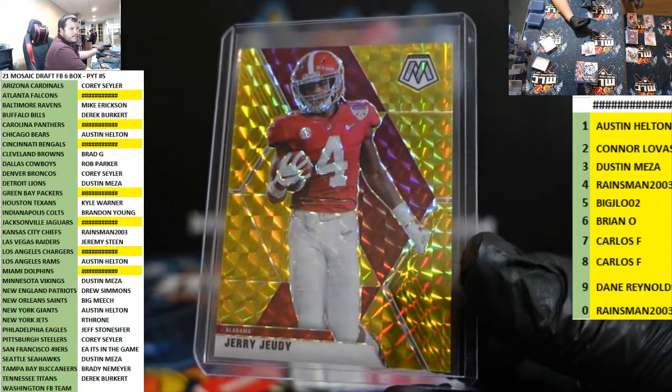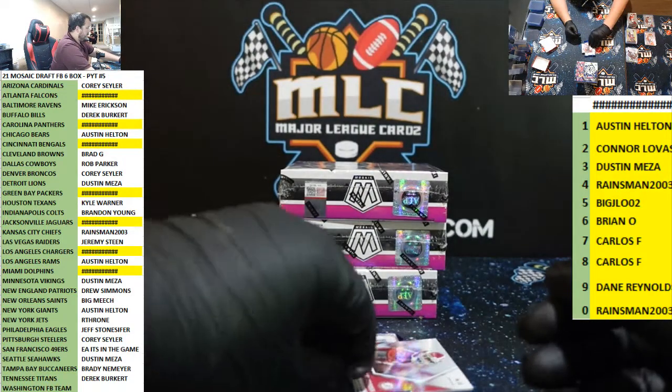Gold Jerry Judy — Denver Broncos, Cory Seiler, two of ten, another gold. Every time I want the Broncos and ask if they're there, Cory has them every freaking time. Amari Cooper red Cowboys.